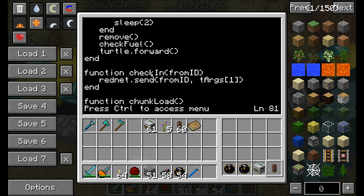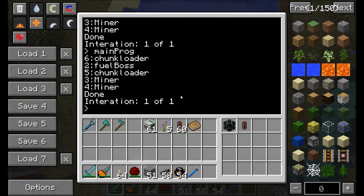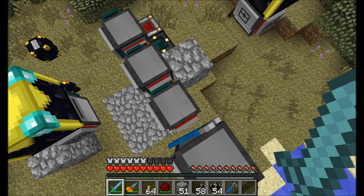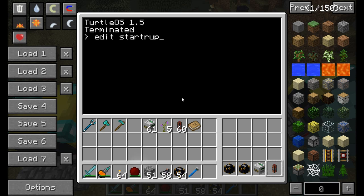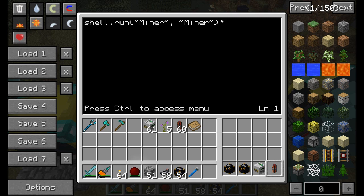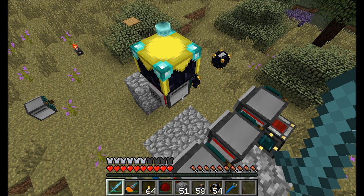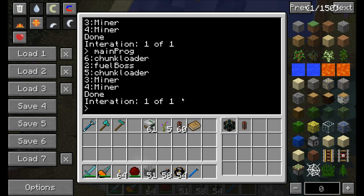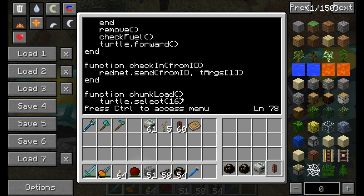Here's an important function: check-in from ID. This turtle sends a message to all the turtles nearby saying, 'Hey, what kind of turtle are you?' The check-in function responds to the ID the message came from with the command-line argument supplied. Remember when we run the startup program with miner and fuelboss? The turtle that's the fuelboss will reply with fuelboss because that's the first command-line argument. When we run startup with just miner, that's the first command-line argument — the word miner. For the chunkloader turtle, the first command-line argument is the word chunkloader. So whatever that argument is, that's the message replied to the master turtle who's asking.